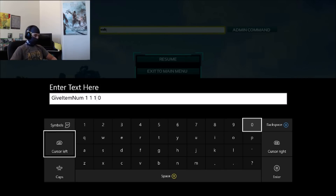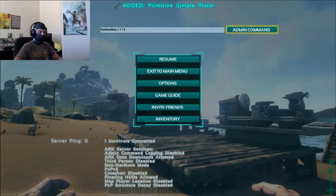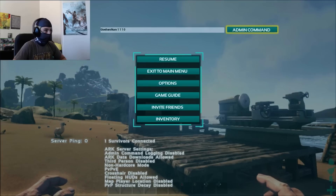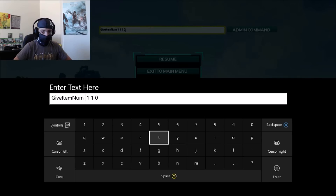Now, the only two numbers you have to worry about here are this one and this one. If I put that in and hit admin command — as you can see at the top of my screen it just said it added an affirmative pistol for me. Now if I go back in here, the first number — the one I just deleted — that is the ID of the item you're putting in.